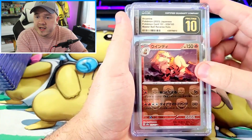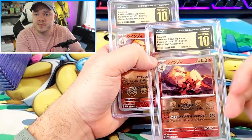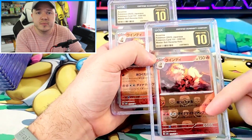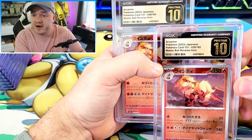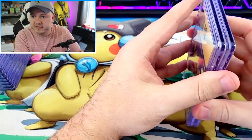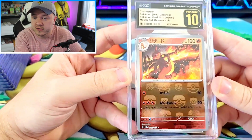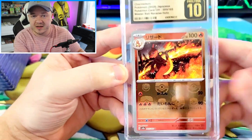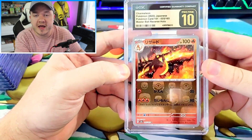Same situation with the Arcanine - I sent two Arcanines and they both got Pristine 10. One thing with the Japanese Pokemon 151 reverses: the Master Balls seem to do pretty well avoiding the print line problem, but the Poke Balls seem to not do very well avoiding it. Very happy that these two Arcanines both got Pristines - I love that artwork. Next up is the Charmeleon. I already have one in Pristine 10, and now we've got two more. One of the better looking Charmeleon artworks - kind of reminds me of the Dark Charmeleon with all the fire happening.